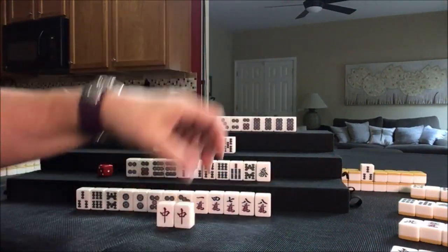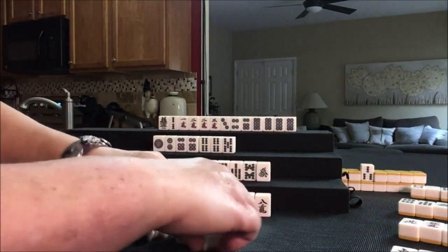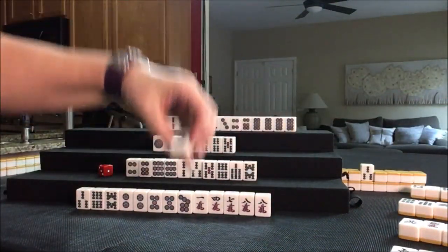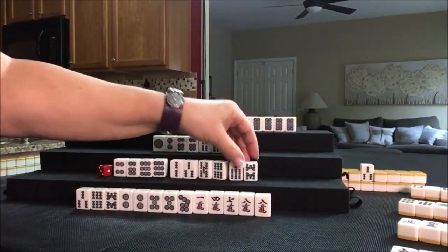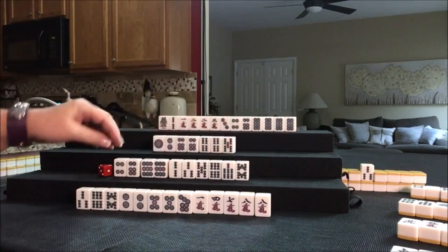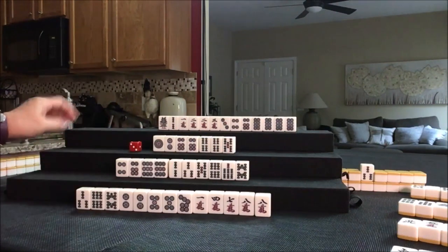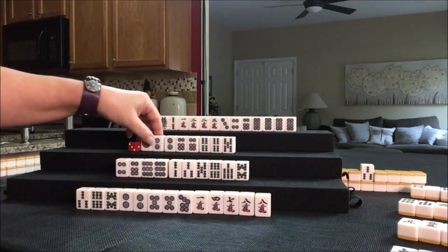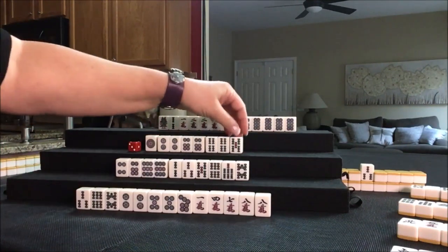Here we're going to pone from the player on the left. And now we'll discard green dragon, which has already been thrown. Here we want to chi for a pure straight if we can — this could be our pair. We have all the chi potential we need for a pure straight with a dragon pone. Green dragon was thrown — let's draw. Last tile, second wall — we paired up! That's what I was hoping for. Potential pones through here. So let's discard 5 bam.